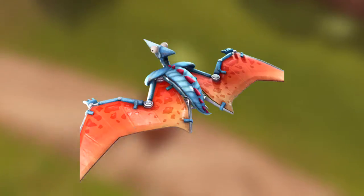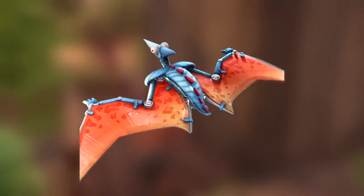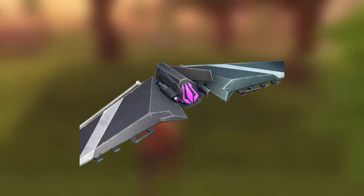Moving on to the gliders — we have a pterodactyl glider on the right and then the Split Wing, which I think is going to go to either Fate or Omen. I'm not sure yet but we'll see once it drops.